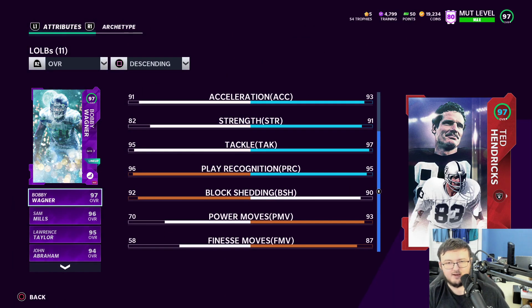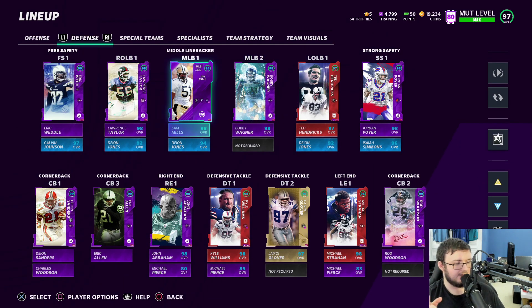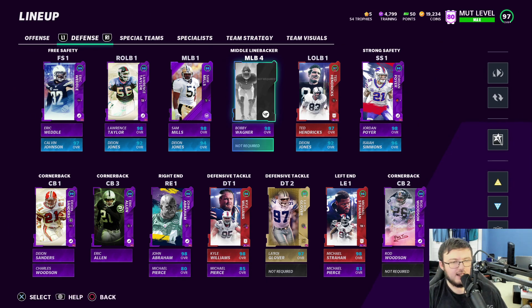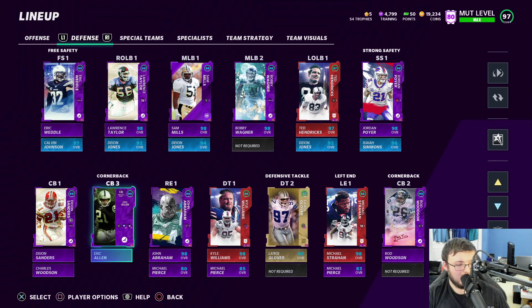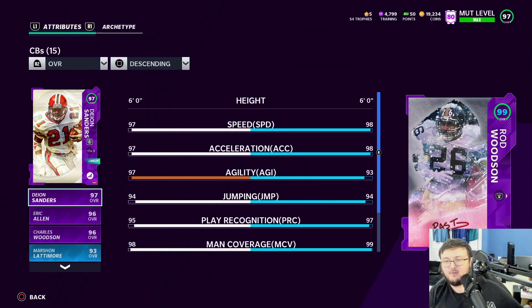Isaiah also comes in with 97 speed as always. Ted Hendricks is returning — I have his Series Redux card. We also have LT and the same guys as before. Cornerback-wise we have all 99 overall cornerbacks, starting with Rod Woodson.